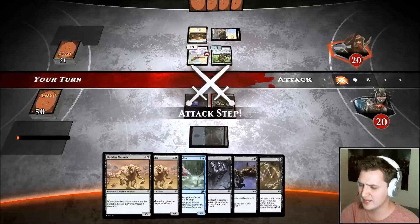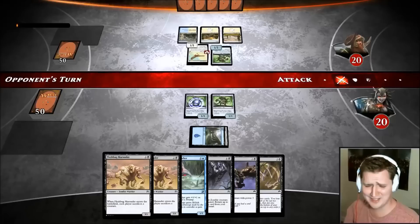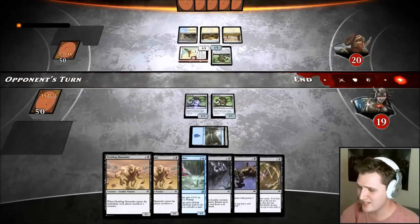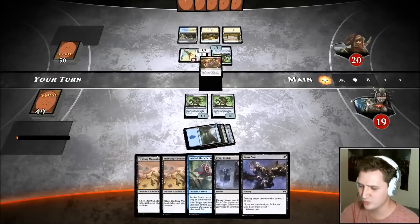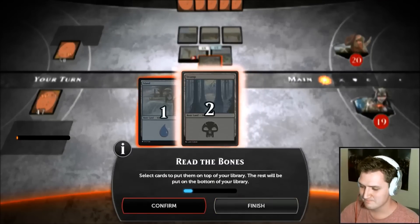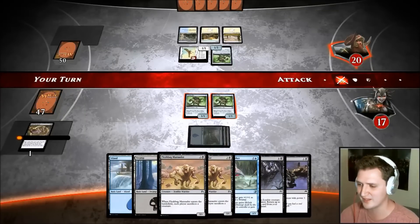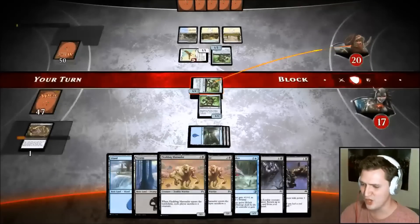Another Perilous Mirror doesn't seem like a bad play. He's got a bunch of 1/1s so far. I've got depressing music in my ear — I really don't like that. I probably could afford to swing. This is just sad piano music. Read the Bones — are we discarding? No. What are we looking for — lands. I want all the lands I can have. That kind of sucks because I want these other spells but they're necessary.